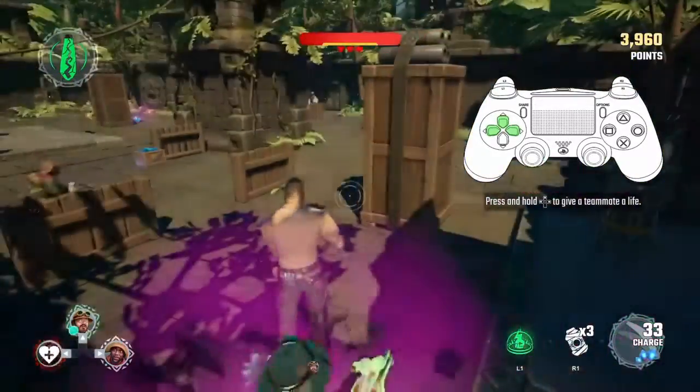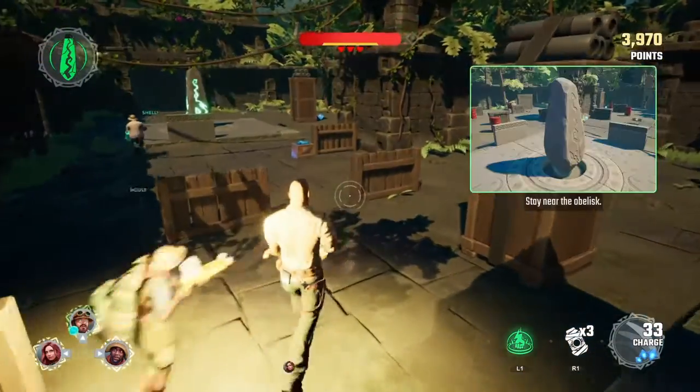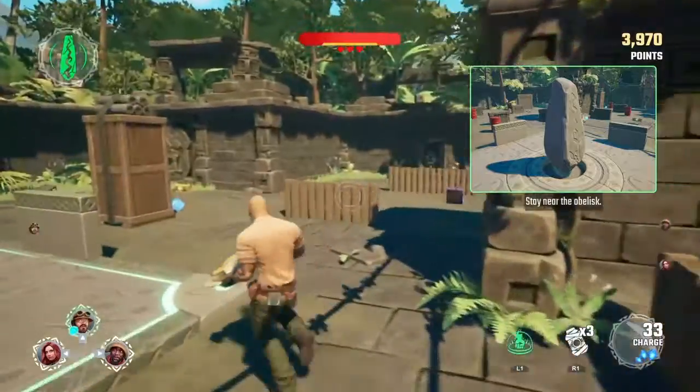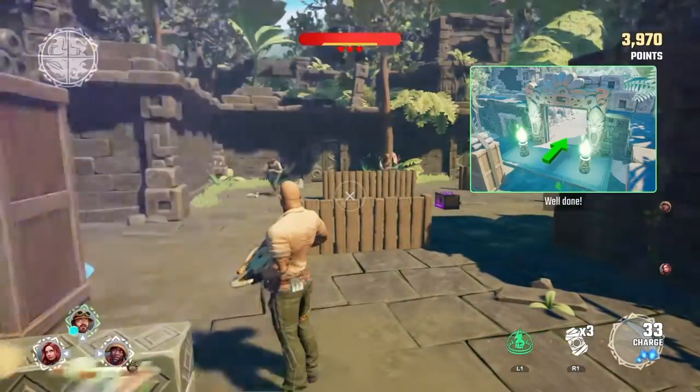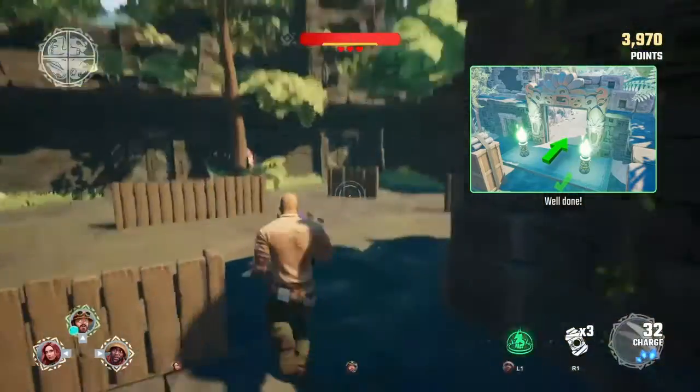We've got to get the jewel by the obelisk — now! Excellent! Nearly there now — just finish using the jewel to power up the obelisk. You've mastered everything! You're definitely ready to battle and save Jumanji!